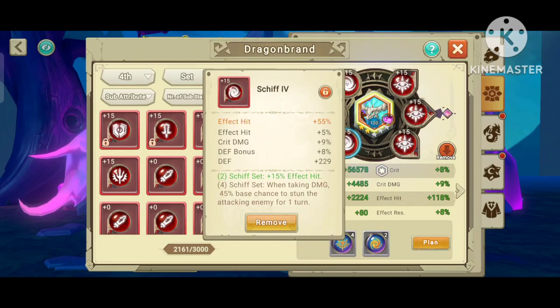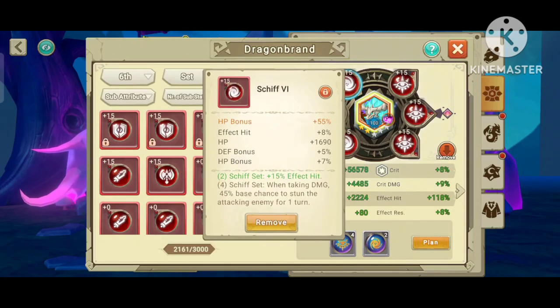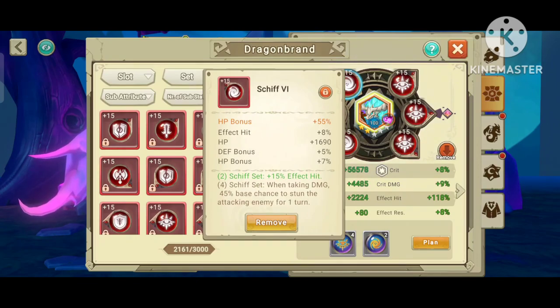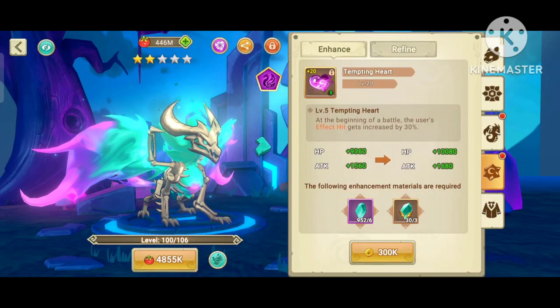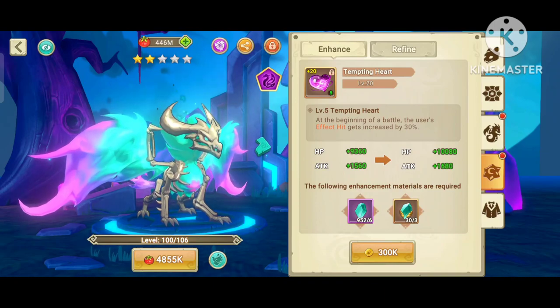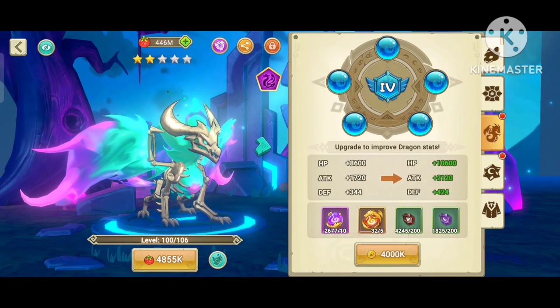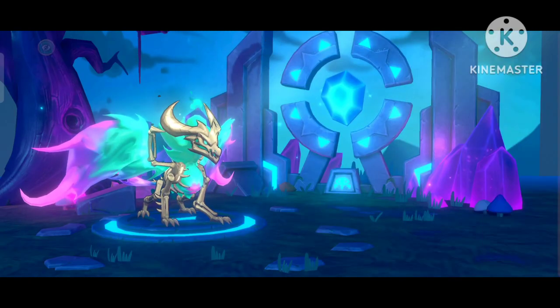For the second slot you definitely want Speed. For the fourth slot you want Affected — better with Affected and Speed as a substat, though I don't have that. For the sixth slot you can go Crit or HP Bonus; I go HP so he survives a little longer since he's only two stars right now. If he's five or ten stars I'd mostly go Crit for some damage as well.